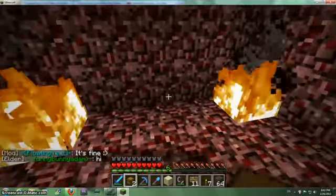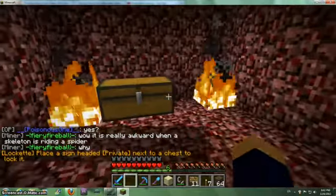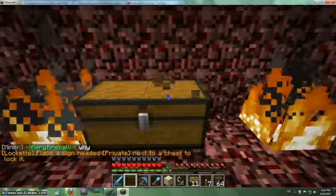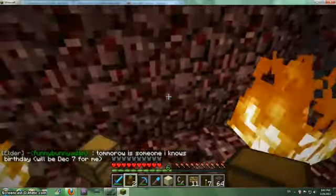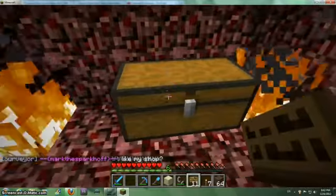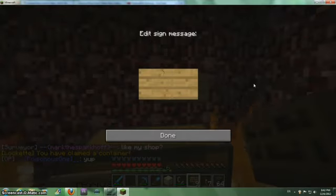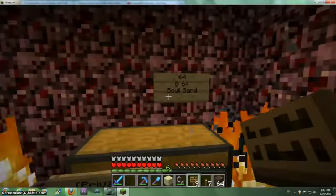I'm going to sell soul sand over here. I should just grab my diamond axe, but I just don't feel like it. I have a lot of signs. First I private it. Let's see — 64. How much should I sell it for? Same price. Soul sand. Done. I think that's how you do it.